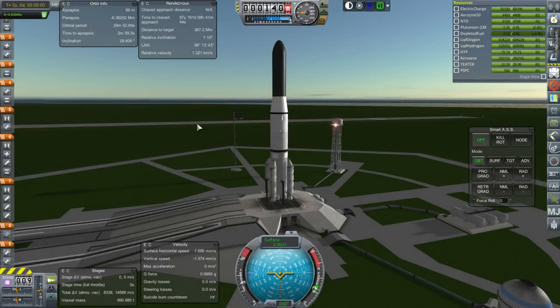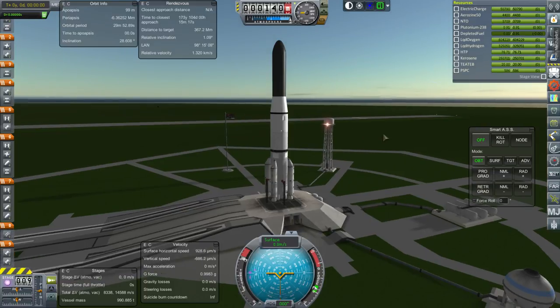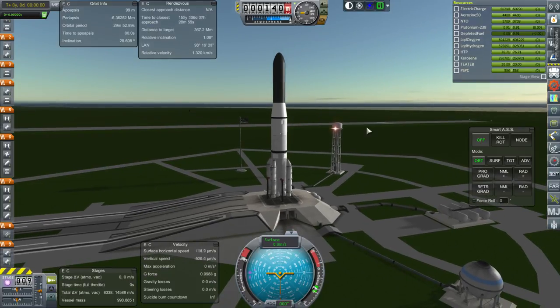Hello, everyone, and welcome back to my Realism Overhaul series in Kerbal Space Program 1.1.3. In this episode, we begin with the launch of another Ambassador mission, and this one we will hope to get to Pluto. We'll see if I can finagle that — hopefully we can, everything's lined up.